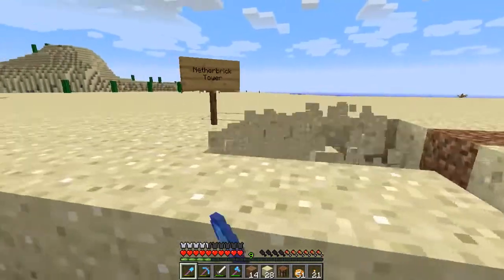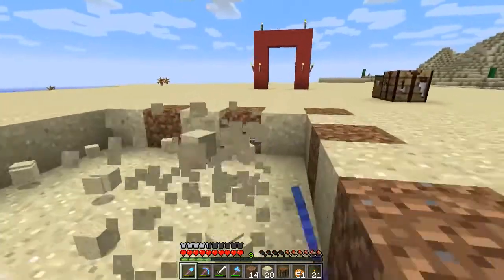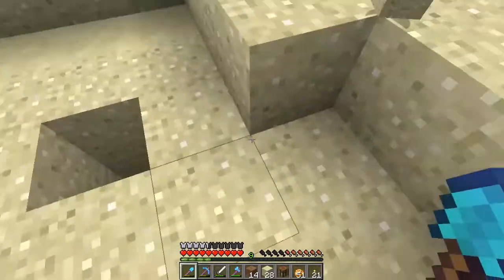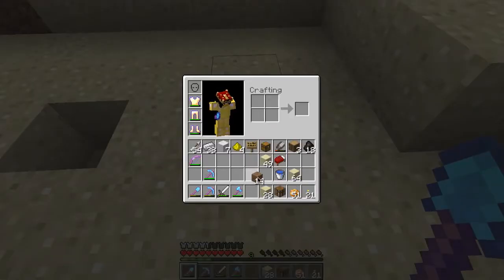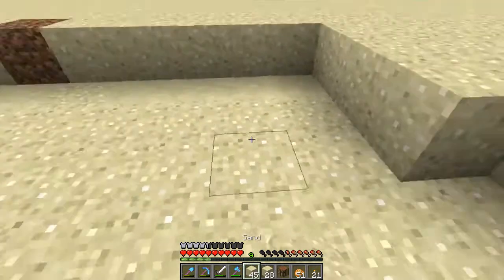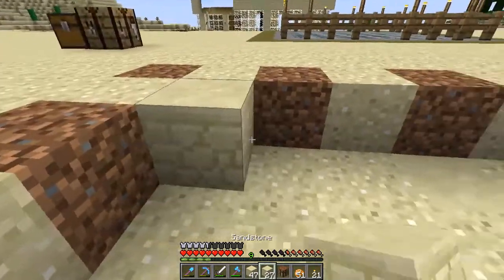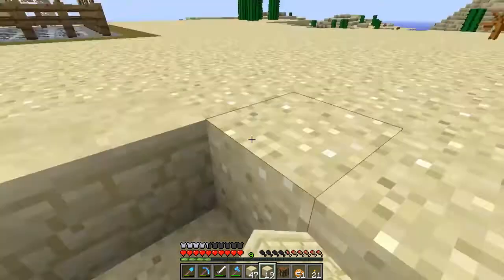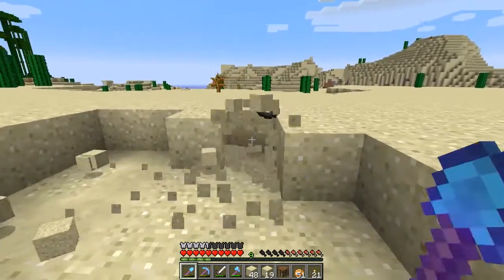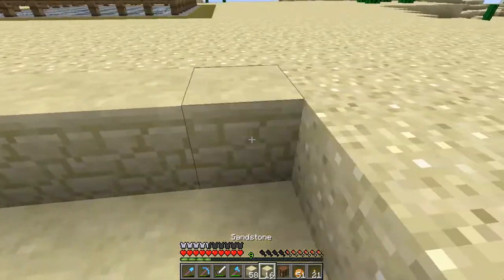Indeed. And it may even give me additional diamonds. It's also giving me additional holes in the floor, which is not ideal. So it's a 12x12: 1, 2, 3, 4, 5, 6, 7, 8, 9 — good. And I'll obviously do this edge as well: 9, 10, 11, 12.